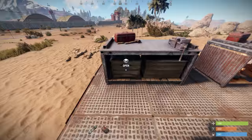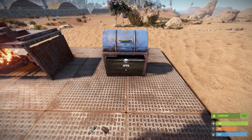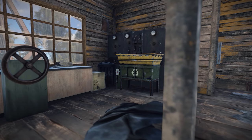Repair bench shelves can now hold deployables such as pookies, fires, and even boxes, plus you can wedge a box under the BBQ as well.